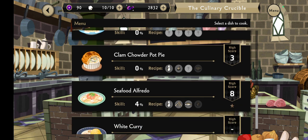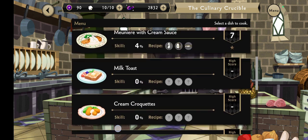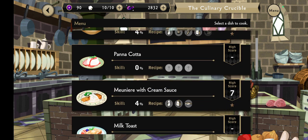The seafood alfredo, as we've gotten it, is milk, pasta, fish, and shellfish. We've also got most of the pot pie, which is milk, onion, and pie dough — seeing as it's clam chowder, it's probably shellfish, which we are currently out of, so we'll have to wait for that one. I'm not sure what the other ingredients go to, so I don't want to waste anything on something that's not fully set.